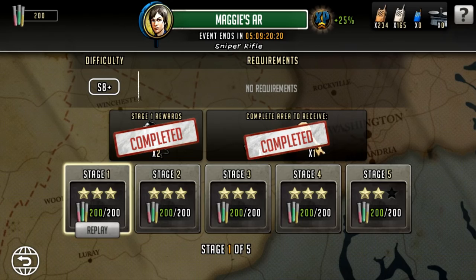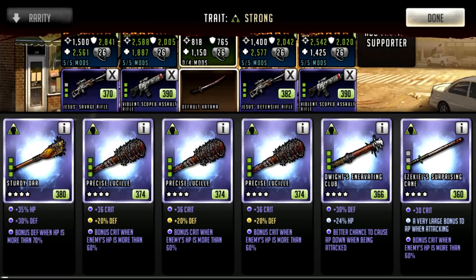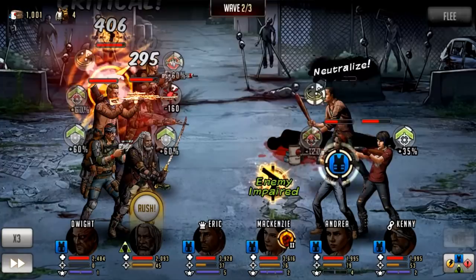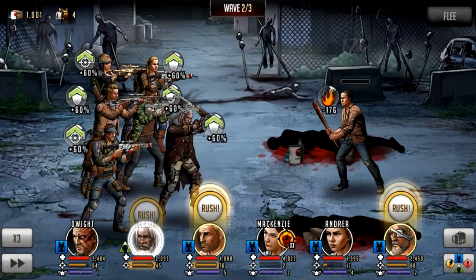I took a team that was extremely tanky. I also had a buffer, which is very important — take a buffer. If you're taking an Eric lead like I did, take SR Zeke, who will get the bonus from Eric and give 60% attack and 60% defense, which helps a lot. Heals will go around as well. He did die a few times because he's a 5-star, but you want to mod him defensively or for HP and just hope that the revives pick him back up.